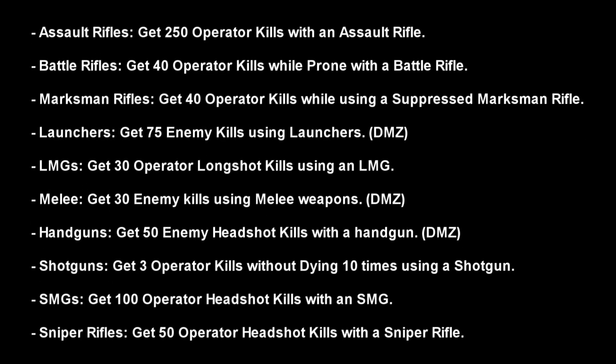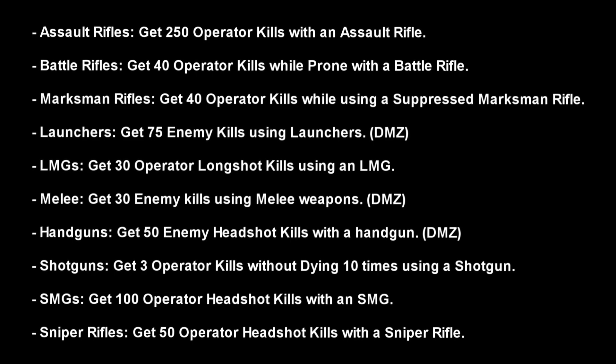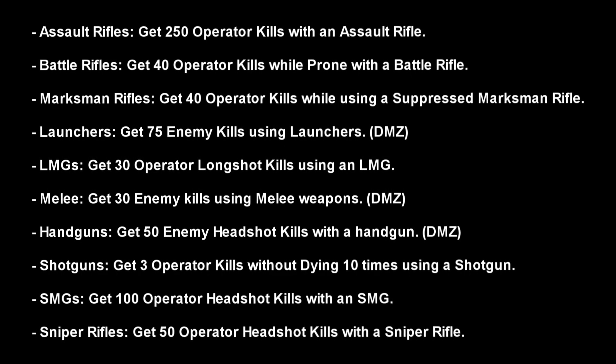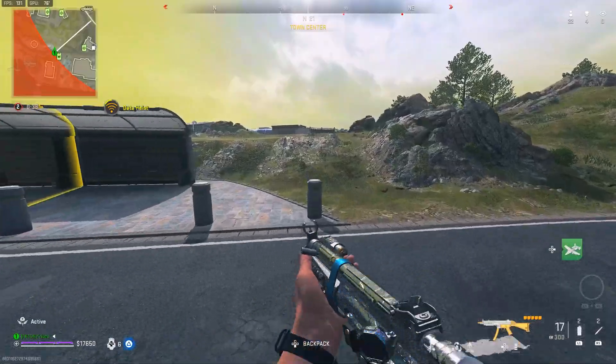Here are all the weapon camo challenges: Assault Rifles — 2,250 operator kills; Battle Rifles — 40 operator kills while prone; Marksman Rifles — 40 operator kills while using a suppressed marksman rifle; Launchers — 75 enemy kills (can be done in DMZ); LMGs — 30 operator longshot kills; Melee Weapons — 30 enemy kills (can do in DMZ); Handguns — 50 enemy headshot kills (DMZ works); Shotguns — 3 operator kills without dying, 10 times; SMGs — 100 operator headshot kills; Sniper Rifles — 50 operator headshot kills. Completing all unlocks two camos and one charm.